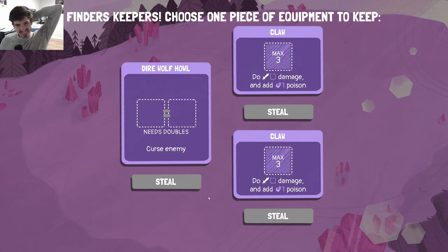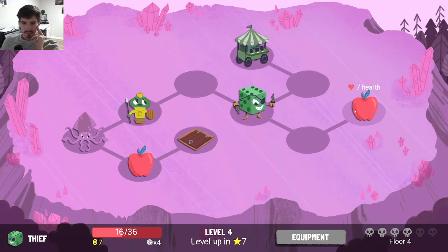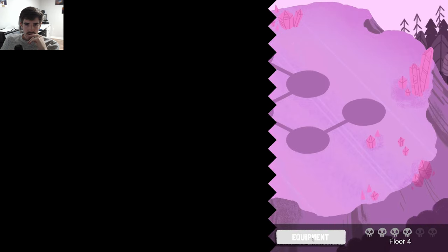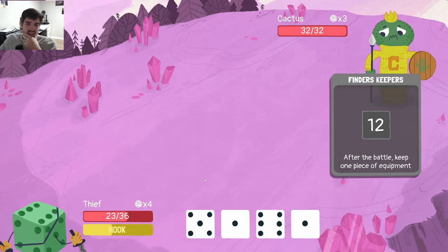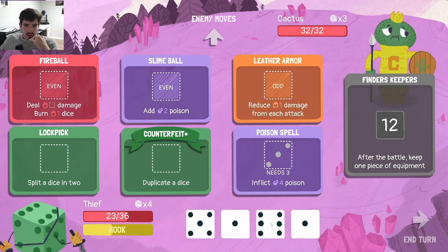The claws don't do anything for us — we'll grab Direwolf Owl. I don't know what the upgrade is for it, I don't foresee us using it but maybe it's just really good. Who knows? Grab an Apple, go to this trade store. That just can't be worth it — Counterfeit for Blight Plus, no shot. We'll change up a couple of our items, nothing crazy, no build-defining changes here, just get a few different abilities.